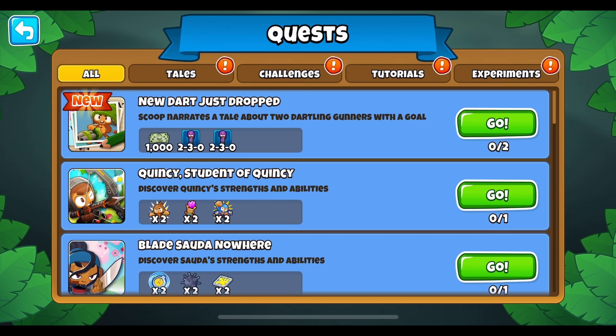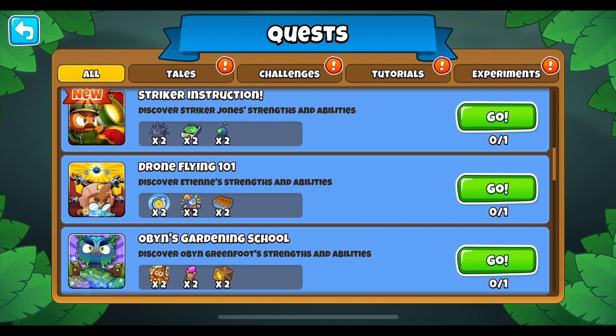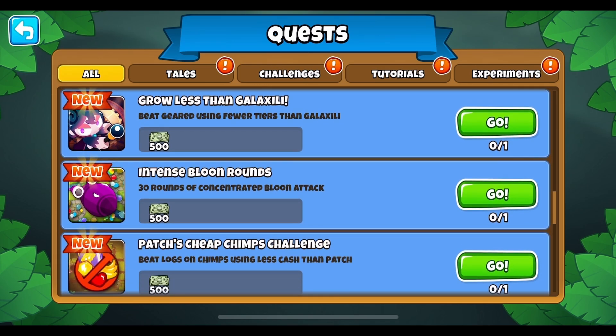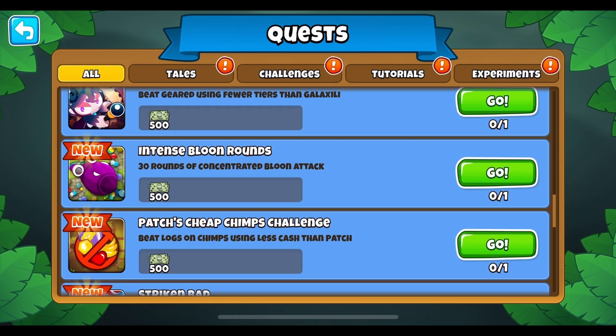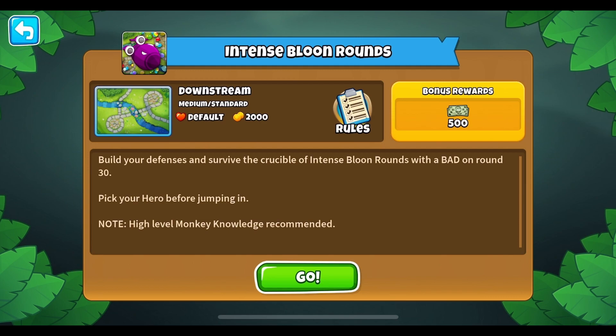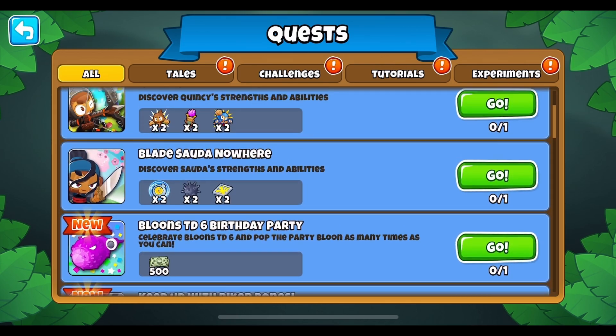There are some new quests: New Dart Just Dropped — Scoop narrates a tale about two dartling gunners with a goal. We have the birthday party one, the Striker Jones tutorial, and Fast Upgrades — survive six special rounds on Dark Path. Then there's something new called Intense Bloon Rounds — 30 rounds of concentrated bloon attack on Downstream. Build your defenses and survive the crucible of intense bloon rounds with a BAD on round 30. Pick your hero before jumping in. High-level Monkey Knowledge is recommended. I would definitely like to try that in a future video.